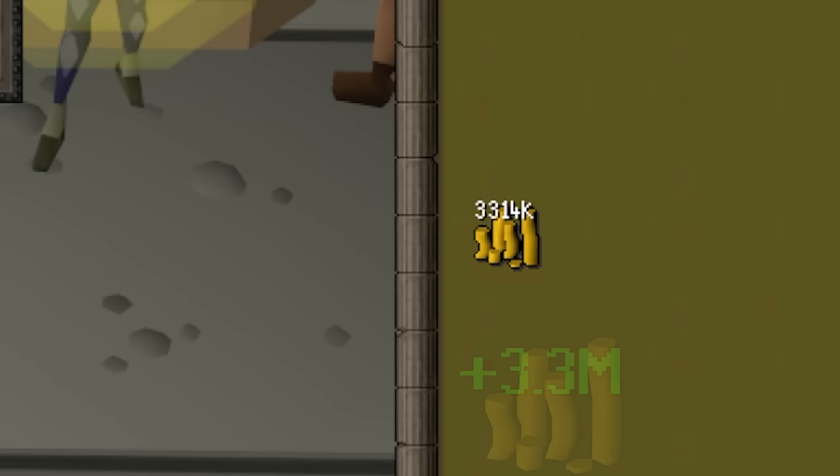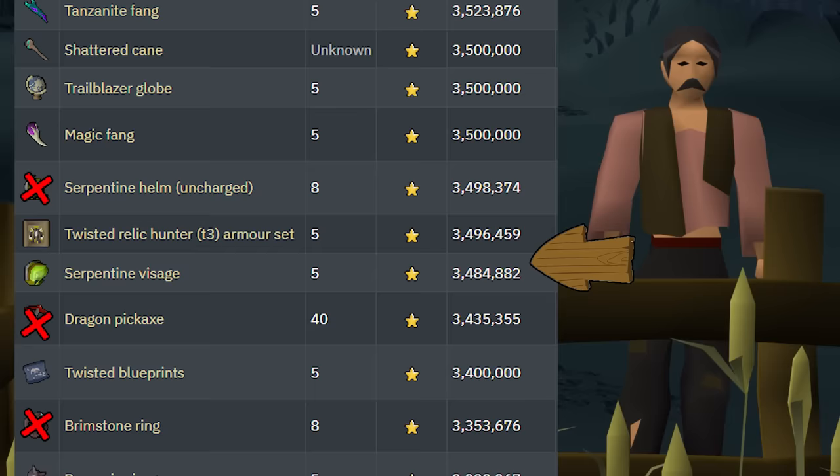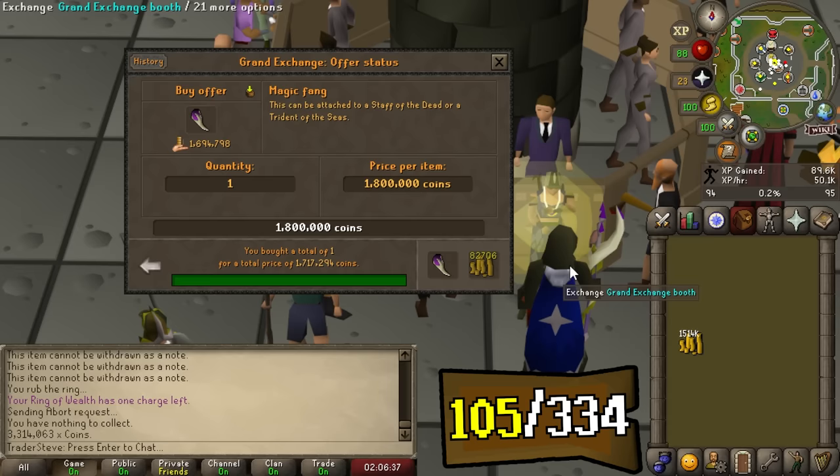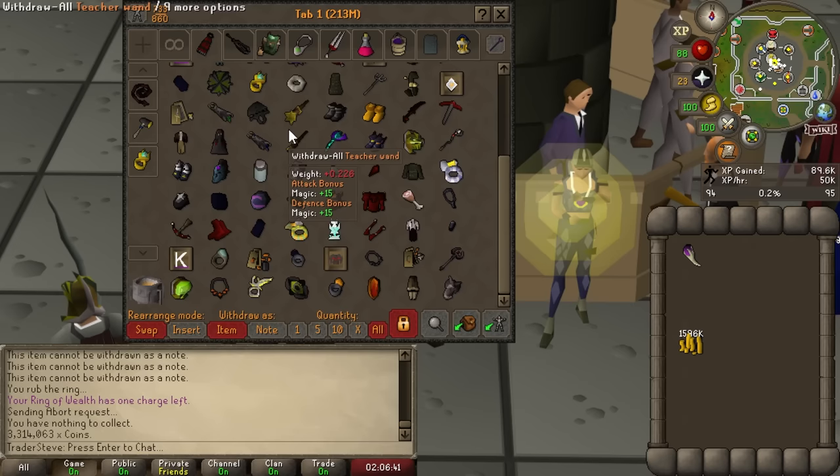We're going to dump some of our loot from the Sepulchre. After selling it off, we're up to 3.3 mil. I've scoped out a pretty cheap item we haven't got yet - the Magic Fang. Thanks to bots probably, pretty much all of these Zulrah uniques have tanked so hard. We're able to pick that one up for 1.8 mil, and that is another item knocked off the list - and one more step we can take into the desert.